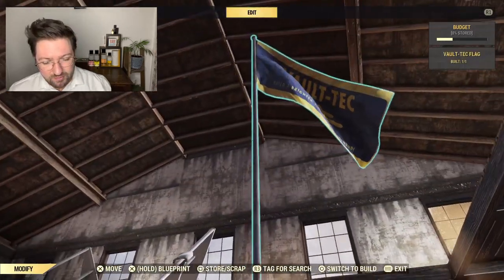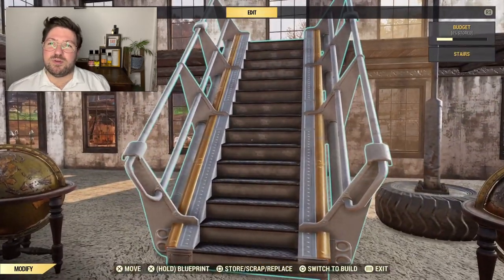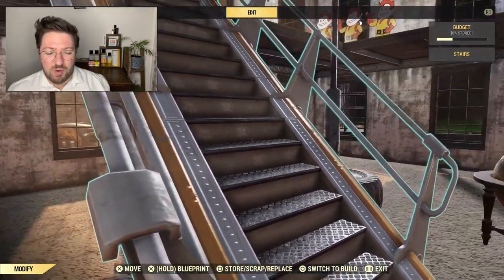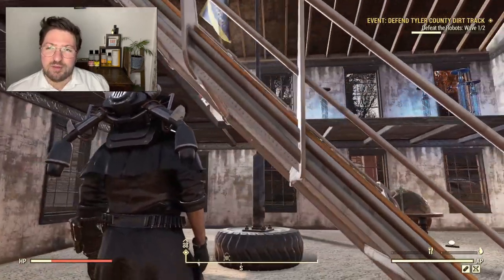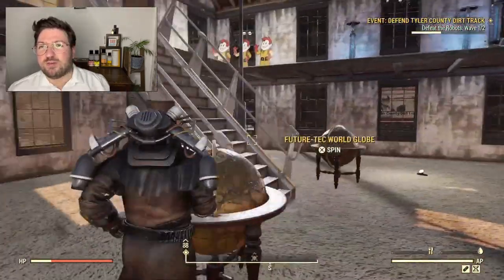I'm going to look at the stairs for a second. I'm a little bit disappointed with them — I bought them because I thought they were going to be really big and wide, but they seem to be just a tiny bit wider than the wide stairs I already had. The yellow color is okay, it's nice and different, but I'm probably not going to use them that many times.